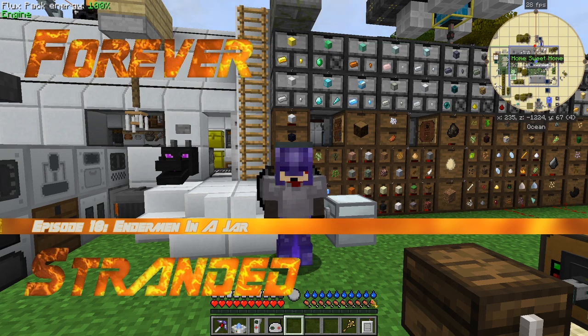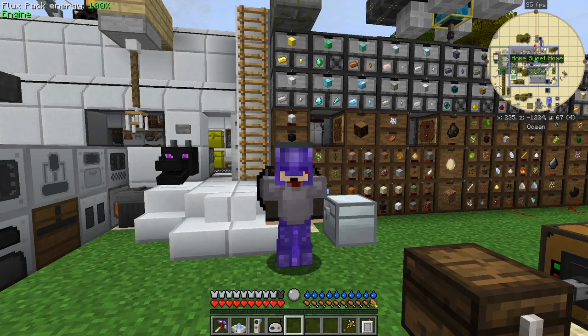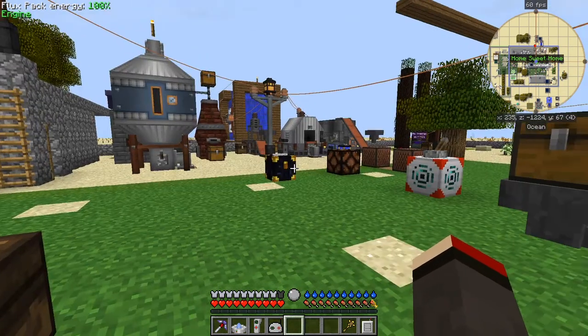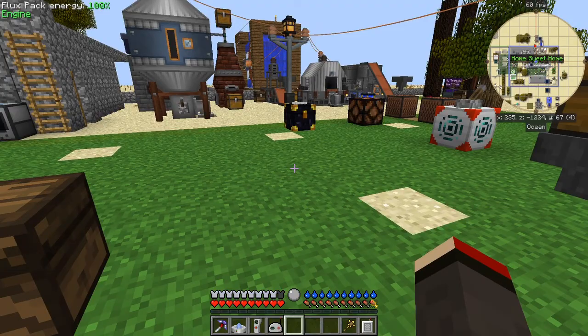Hello everybody and welcome once again to Forever Stranded. In this episode we're going to catch an enderman and put him in a bottle, but we'll do it automatically because I don't really want to go trundling around trying to find endermen. So let's start - as you may notice, I'm in an ocean biome, but that's an aside we'll show later.